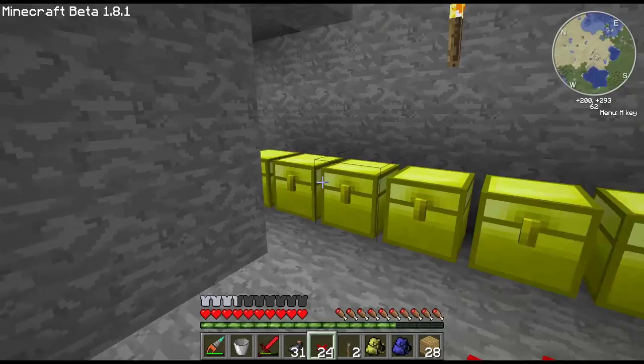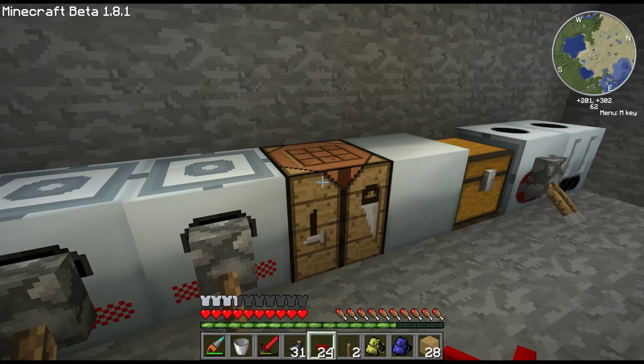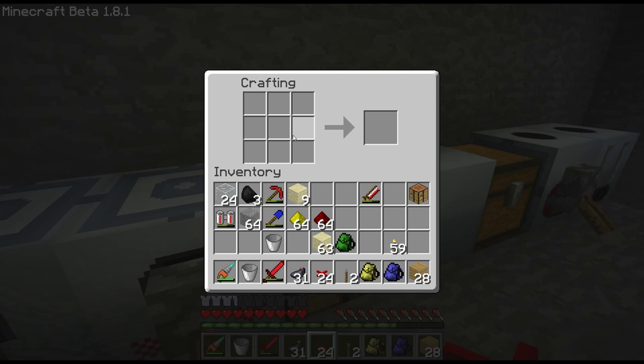Let me go ahead and get my recipe here for lumar. I've got ink sacks, and then I have glowstone and redstone, and this should make me some lumar — black lumar. So with that black lumar, I'll place it in here. I don't need a whole bunch of these, but I think I am going to need more than three. Hold on one second — I had some glass cooking. Let's do this again.